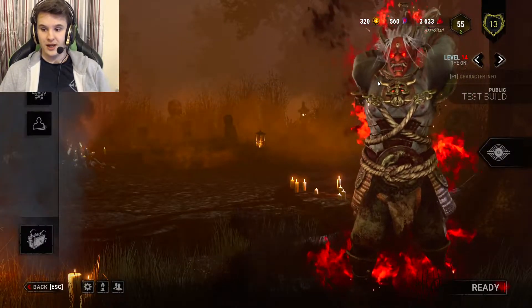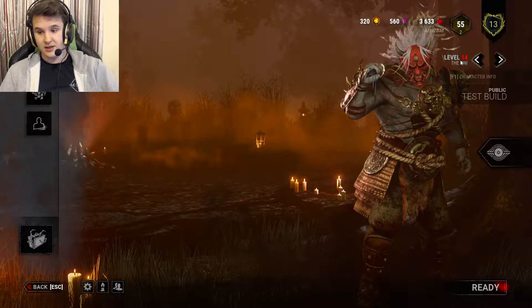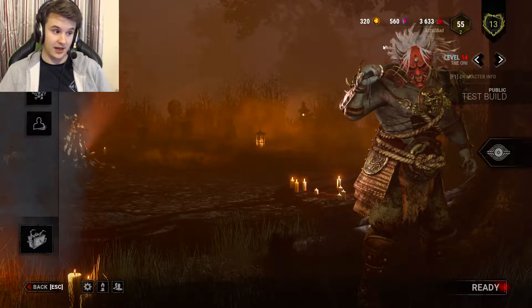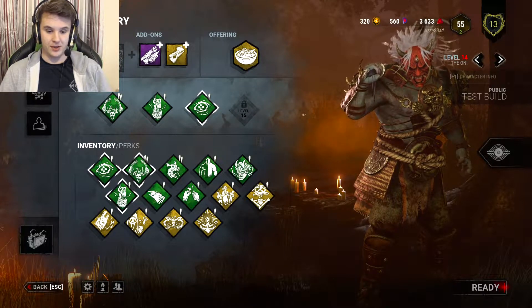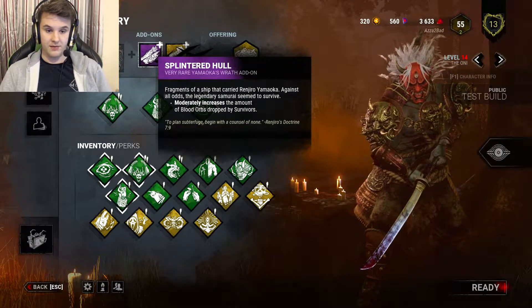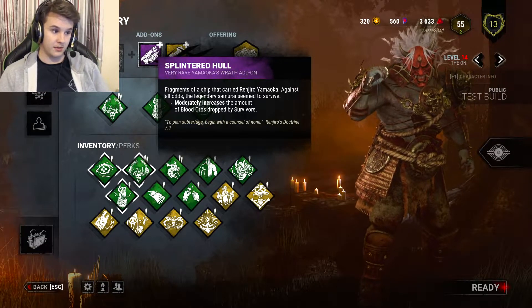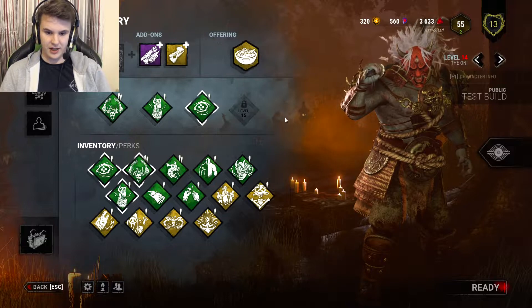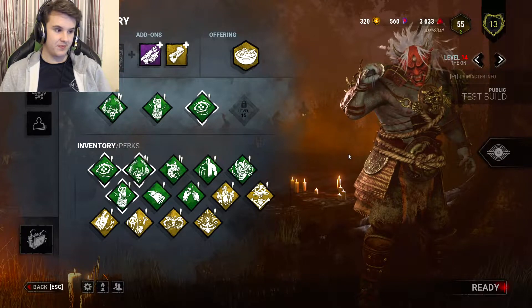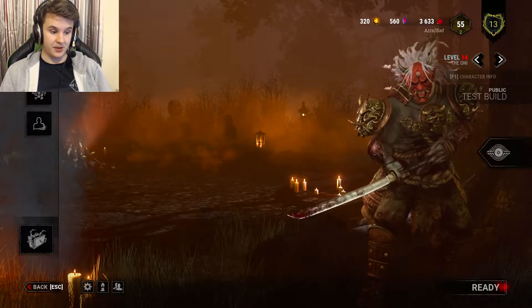Unfortunately I didn't know the PTB was going to be today so I didn't stock up on blood points. Normally I get the killer to around level 40-50 but I only had 30k points, had to spend my iridescent shards, and didn't even get him to level 15 for four perks. I'm using Splintered Hull — which moderately increases blood orbs dropped by survivors — and Bloody Sash which increases movement speed while absorbing orbs. For perks I've got Nurse's Calling, Pop Goes the Weasel, and Blood something. Now I'm jumping into a 50-minute queue.